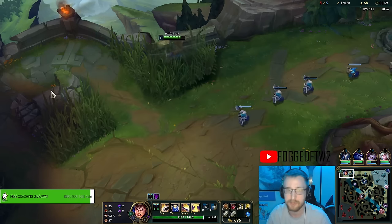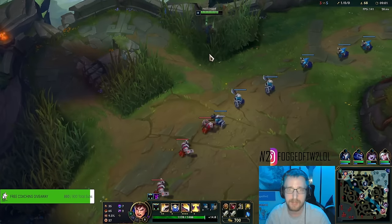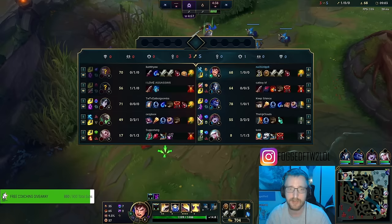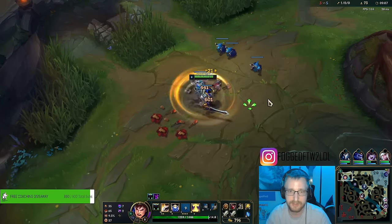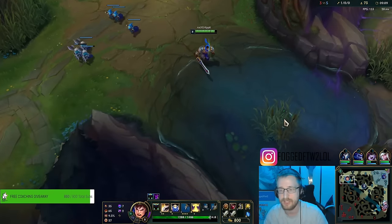This is your laning phase — you don't really have to force anything against a bully like Jayce. Jayce is a bully matchup. This guy picked Jayce to counter Garen directly, and he's kind of just against the Garen, so there's not much he can do.